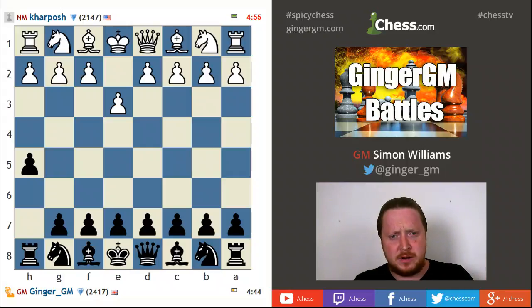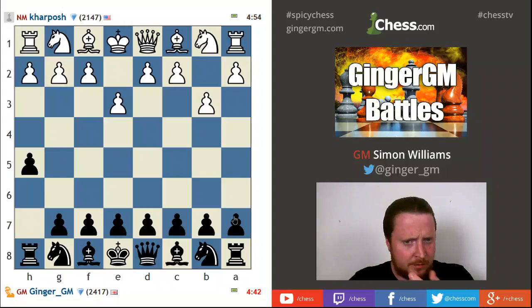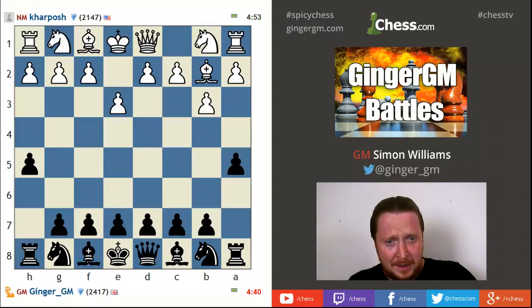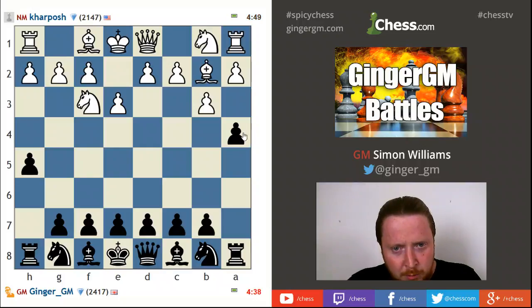I love pushing my h-pawn, and the idea — this was a given suggestion — well b3 is just asking for a5 when we're gonna come at him on the wings. So this is a bit like people running down the sides of the board here trying to create some problems, but okay, maybe not the best of openings.